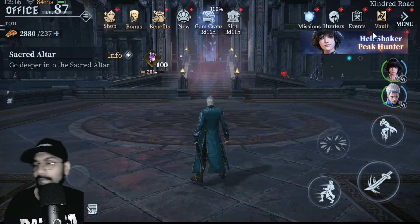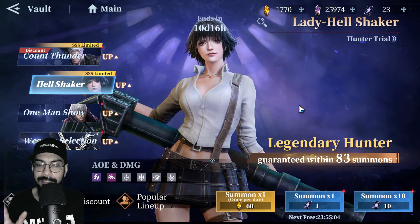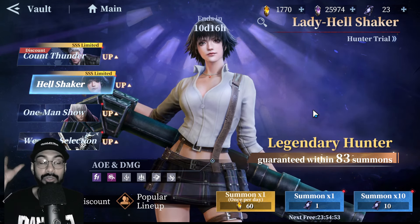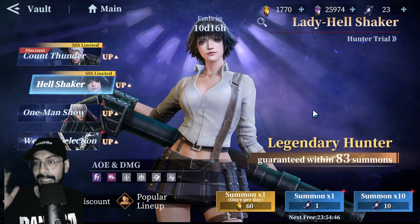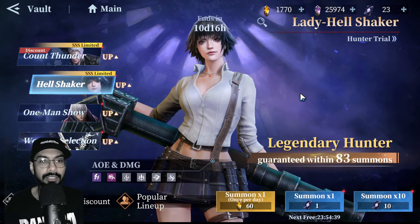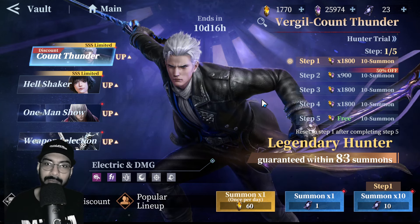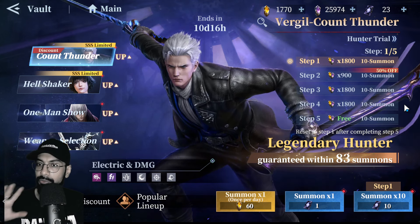Her skills have less flashy animations than some other characters — not a lot of big slashes everywhere — but they're fine-tuned and she gets the job done. She likely has one of the most powerful ultimates I've seen: it gathers all enemies and locks them in place so they can't move. This gives other characters a huge window to enter the stage and deal massive damage to immobilized enemies.